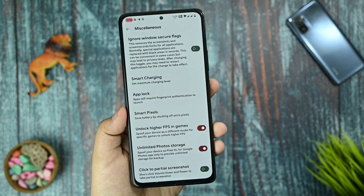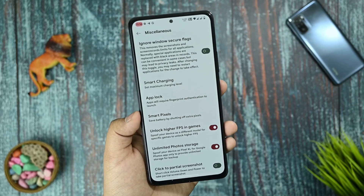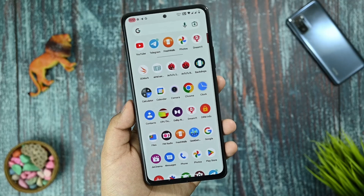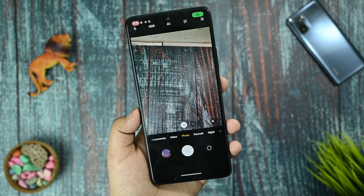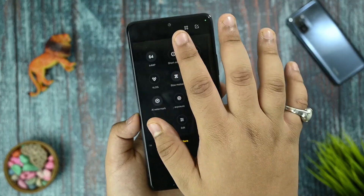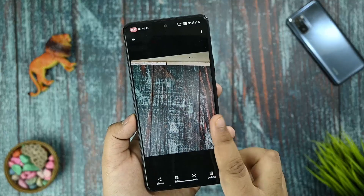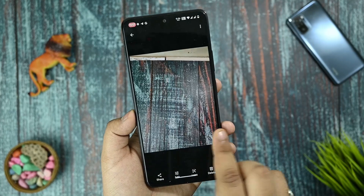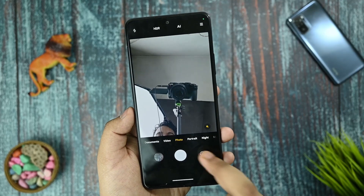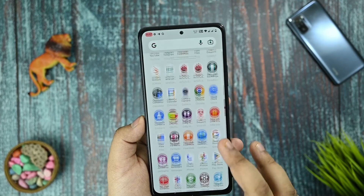I've installed this ROM twice. The first time I tested PUBG New State and you can get 90fps on this ROM. You also get the ANS camera with full device support — clicking video gives 4K 30fps, and in the more options you get 64MP support. The photo resolution confirms it is working at full 64 megapixels. Front camera also works fine.